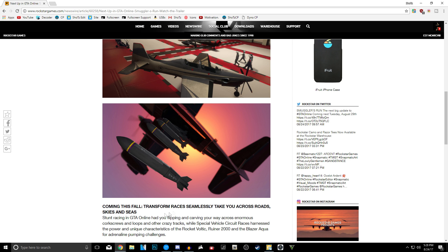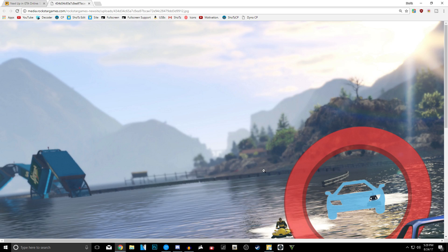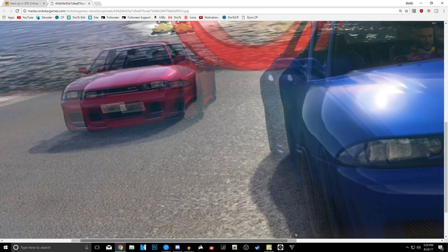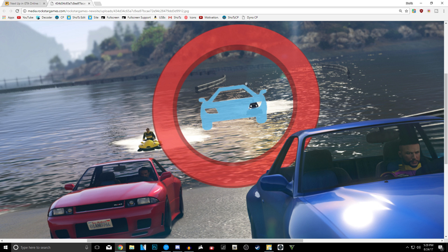The Newswire also confirms Transform Races are coming this fall. These races seamlessly take you across roads, skies, and seas. New checkpoints will instantly change your vehicle class to match the portion of the course ahead, creating dynamic racing with ever-shifting challenges. You can see a Blazer Aqua hit a checkpoint and transform into a car. This is going to be really cool for new race types, and the transform vehicle — looks like the Legacy Classic — is already in the game.